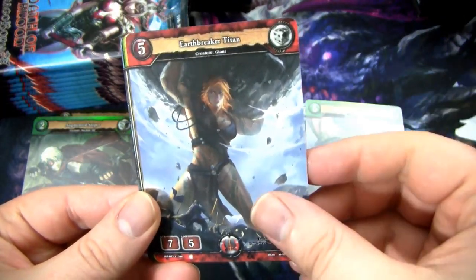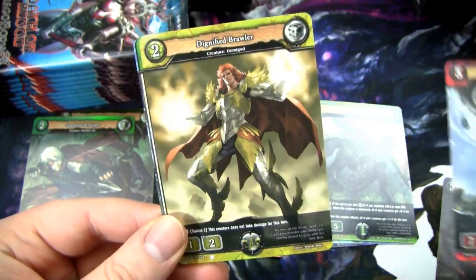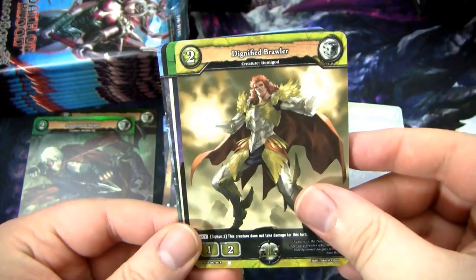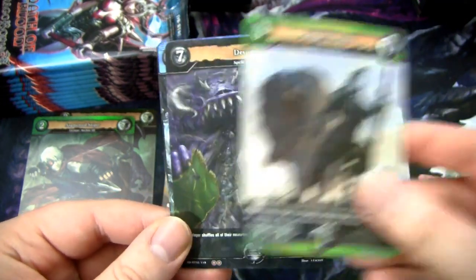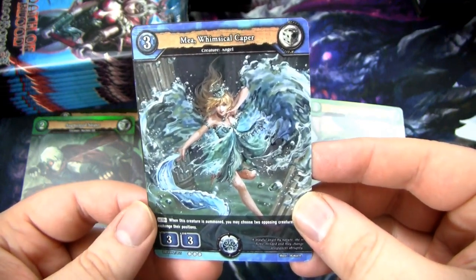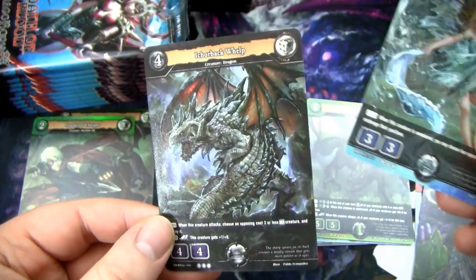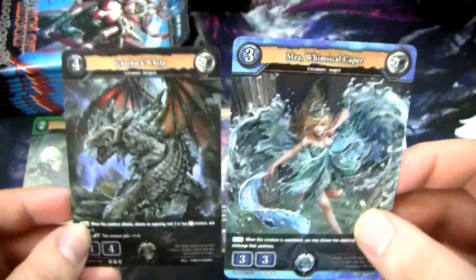Another one of these - this is our first Earthbreaker Titan. She's pretty swole. Dignified Brawler, Sky and Earth, another Chevalier, Devour. This is our first Mia Whimsical Caper - I know there's a playmat of this card. Followed by an Ikerback - nice good ol' two rare pack.